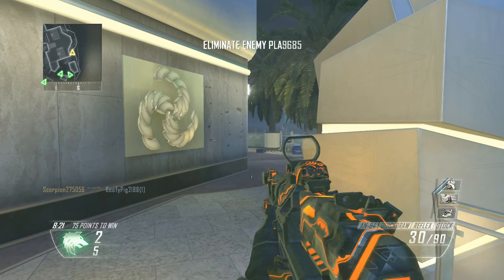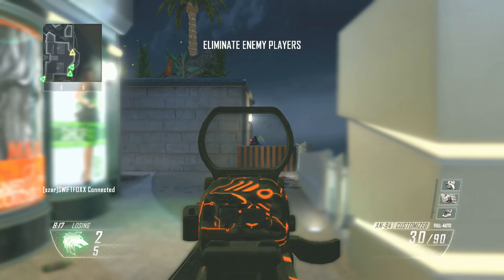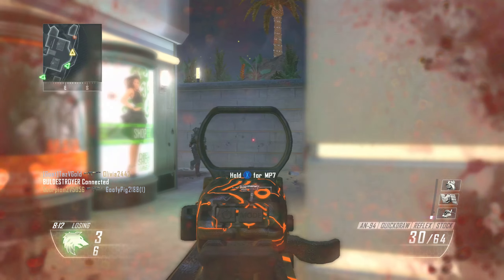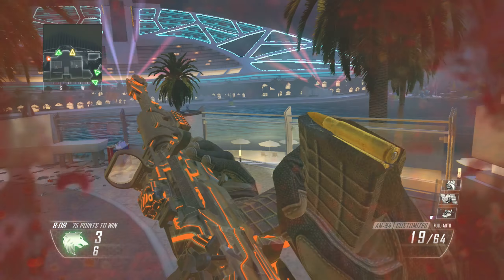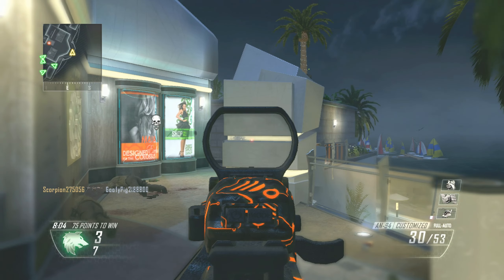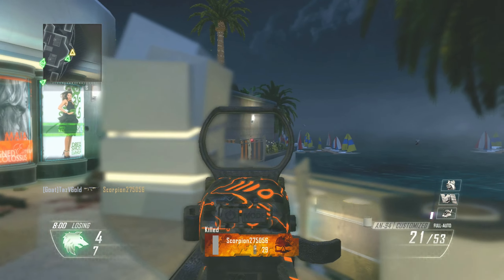The AN-94 in Black Ops 2 looks amazing with the cyborg camo — one of the coolest camos we've ever had in a video game. There's a whole cluster going on. It's like a bot lobby at the moment, which is fine. I think he's over there, he's down there.